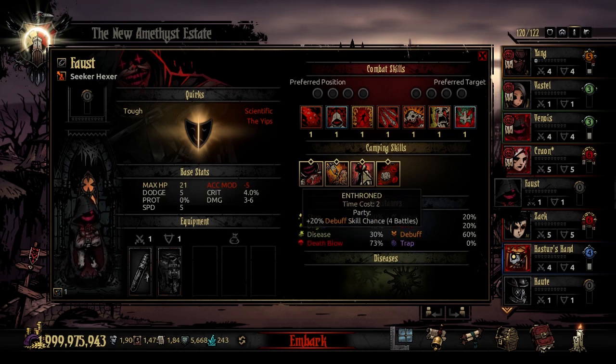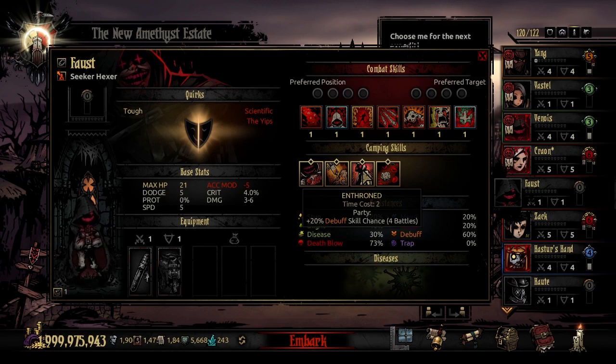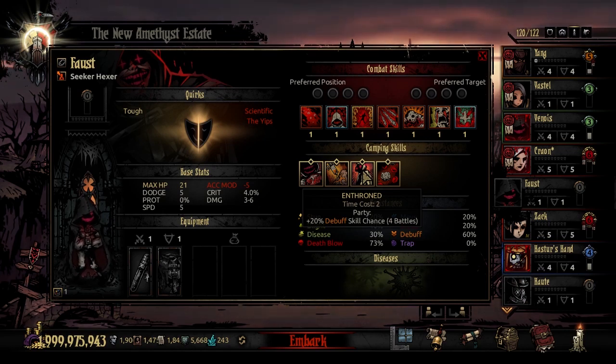The third camping skill is Enthroned — time cost 2. Your party is going to receive a plus 20% debuff skill chance for the next 4 battles. So if you're running out with a party that debuffs like mad — maybe a Man-at-Arms who's shouting at people — this is not a bad way to make sure that fighting style is as aggressive and potent as possible. I usually find that just keeping the Hexer in the party as the only debuffer is potent enough, but if you are going for a massive debuff group, this is actually pretty irreplaceable.